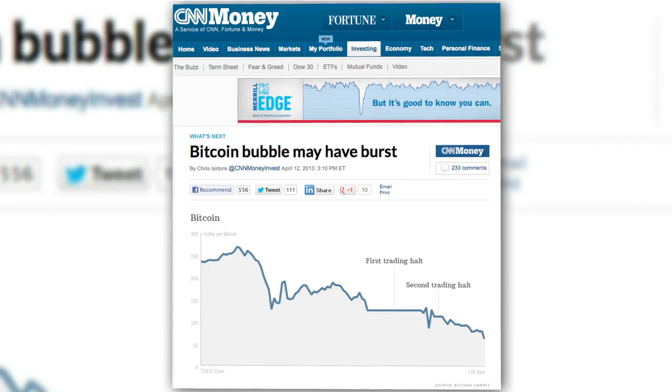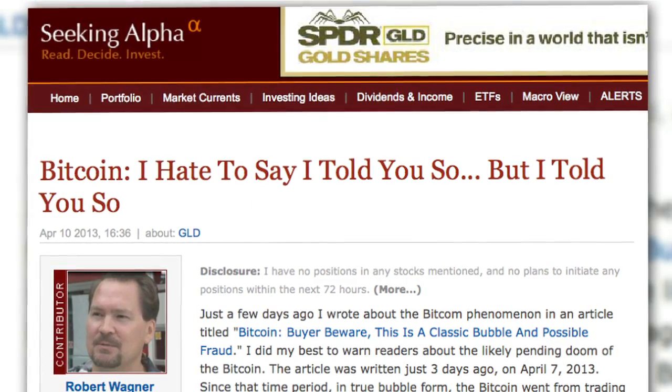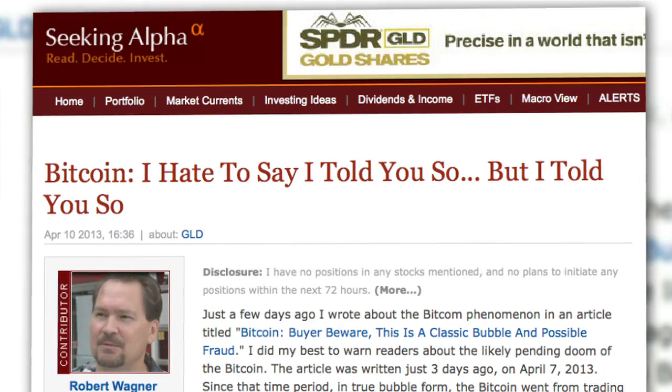Last week was a turbulent time for the alternative currency Bitcoin. As we talked about, the currency had a rocky entree to the mainstream, fluctuating between about $260 per coin to about $60 in the course of a week. Some have been saying that the bubble has burst, some also implying that it's just another fad that will eventually go the way of Crystal Pepsi and Furbies.